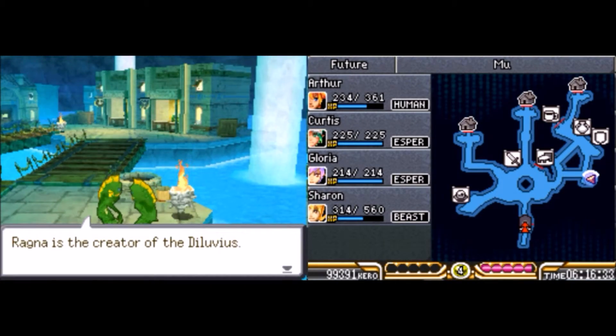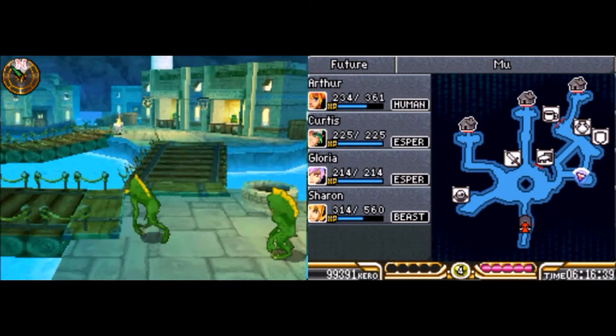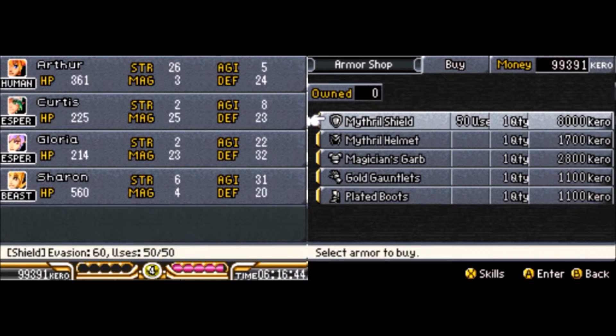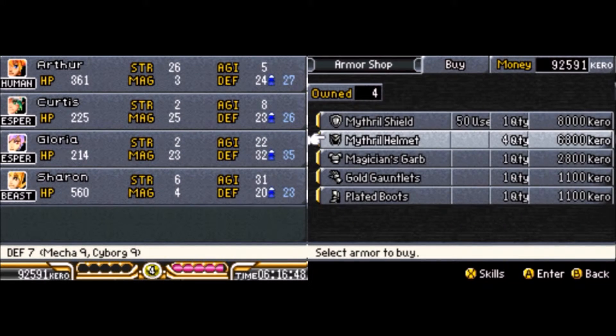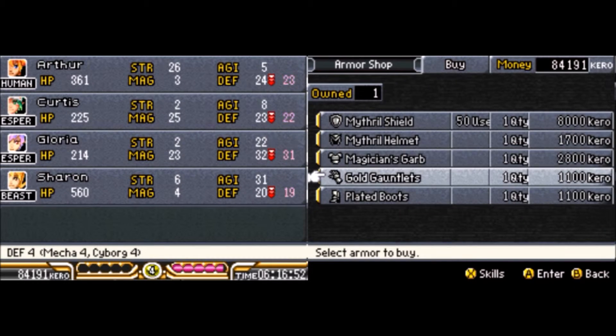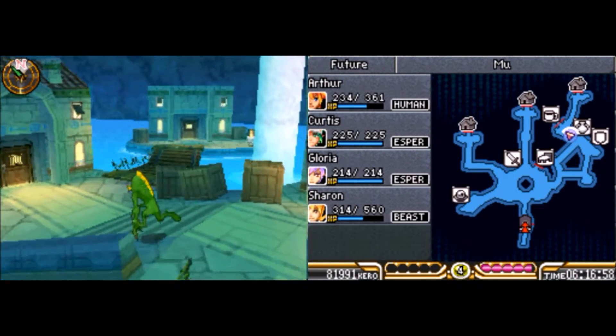Let's see what you have. Oh really — who's Ragna? Okay, well, I guess he's probably the final boss of the game. I'll have to keep that in mind. And there's some really nice armor here as well. I want to buy four Mithril Helms, three Magician's Garbs, and two Plated Boots. I'll equip all that stuff off-screen — nothing really in the item shop that I'm worried about.